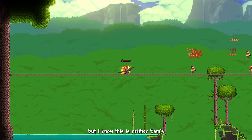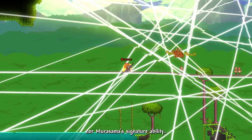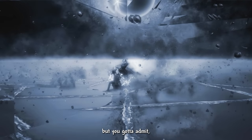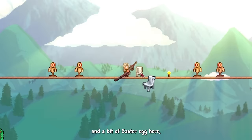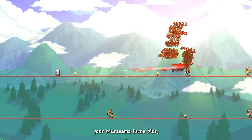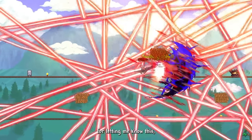A bit of a fourth wall break: I know Judgment Cut belongs to Vergil and his Yamato, not Murasama. But it does look cool. And as an easter egg, if you name your player Vergil, your Murasama turns blue. Thanks to my friend Mura for letting me know.